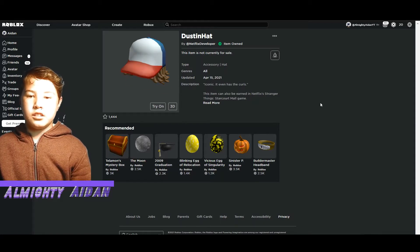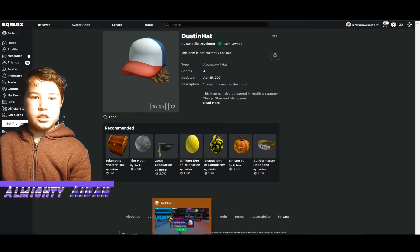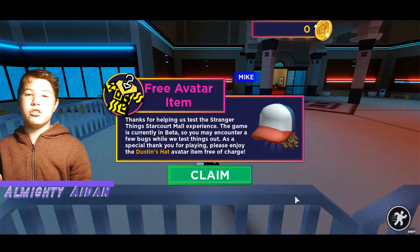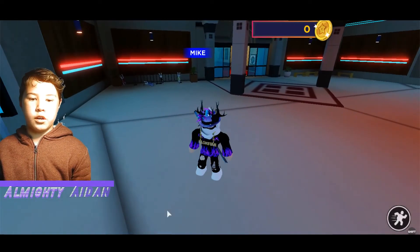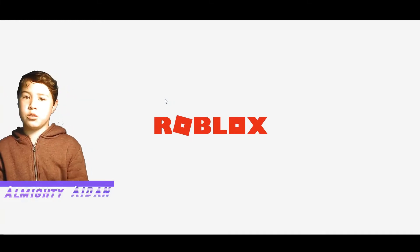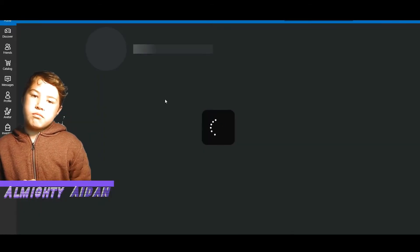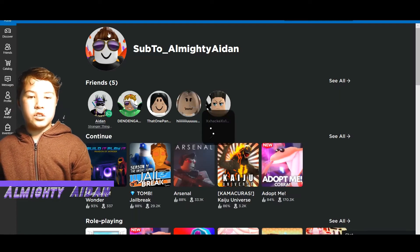It says 'item owned' and I can show you why. Once you head into this game, when you just join — boom — you get it straight away. I'm just gonna press claim, it doesn't really matter because you literally just join and before you even go to claim it already gives you it. For this you literally just gotta join — it's a kind of cool avatar thing.